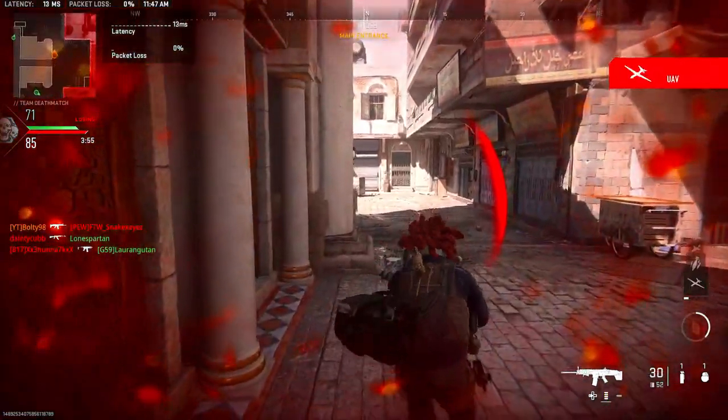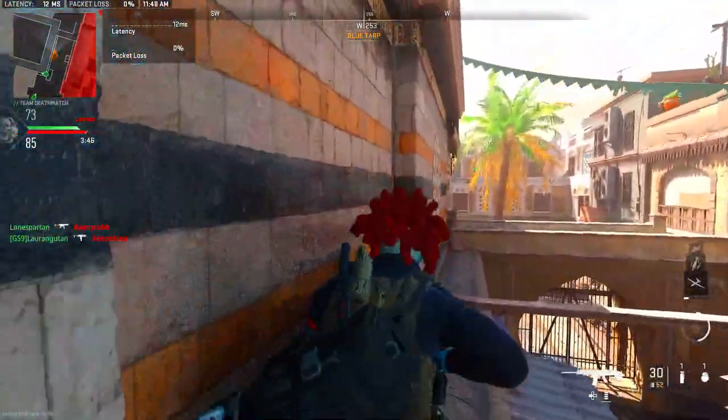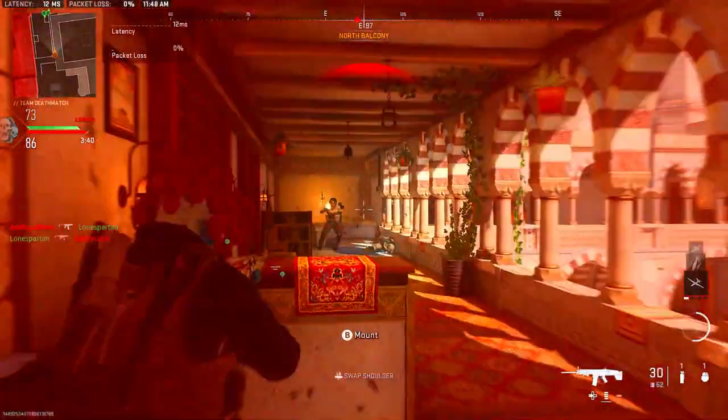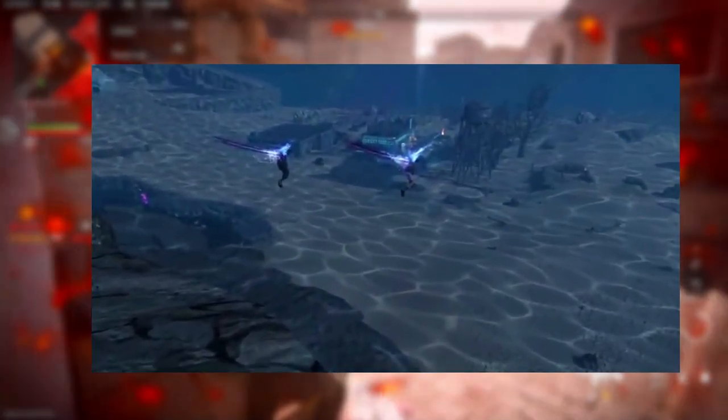A lot of the old Black Ops 3 zombie maps are now going to be compiled into this Outbreak version of Black Ops 3. You can even see they have the same guns as Black Ops 3 — it's using Black Ops 3, you just have to download this mod and add it. I'm not sure exactly how that works as I've never really done a modded version of something like this.